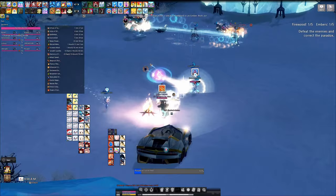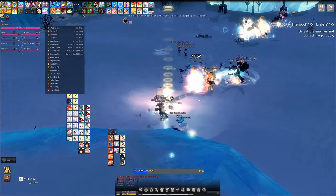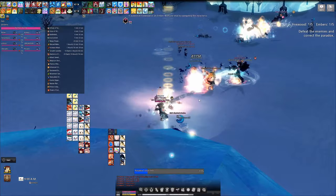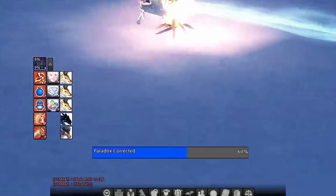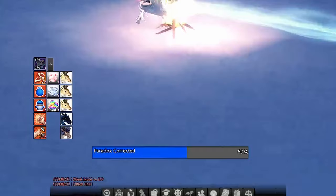The first mob that spawns in each room is a deer. One side must kill the deer for the dungeon to begin. Each player that lands the final blow on a deer is given a firewood or ember, which can be seen as the number next to your health pool in the top left. This will come up again later so keep this in mind. Players are tasked with killing mobs on either side to fill a shared bar to correct the paradox. You can see the bar at the bottom center of your screen. Once the mobs are killed the barrier to the next room is released.